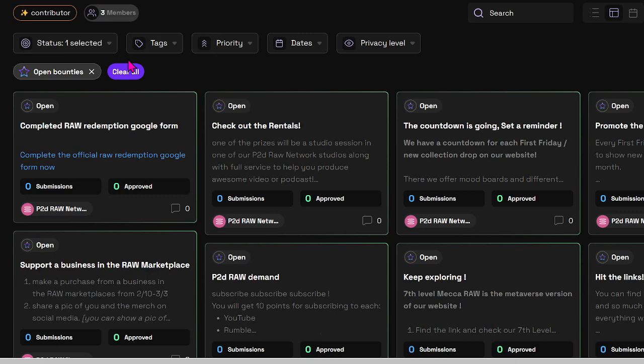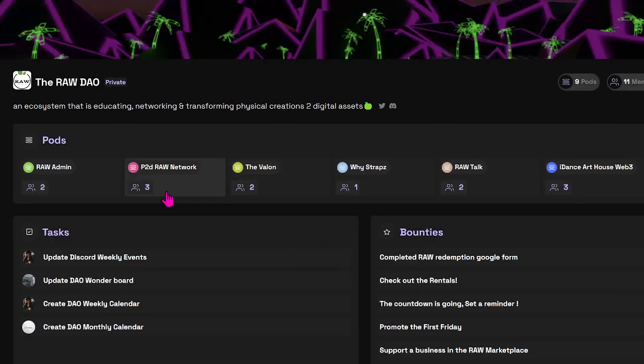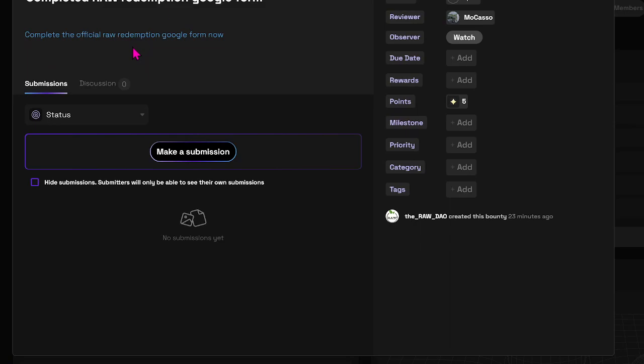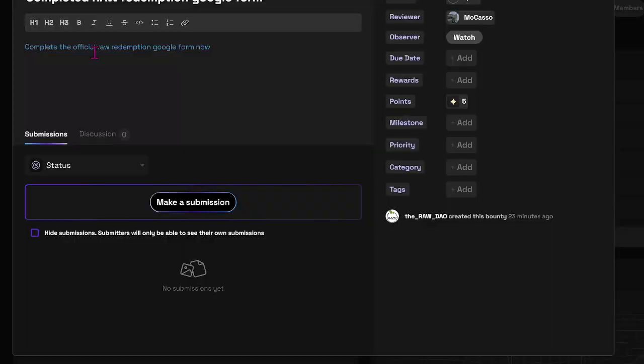Once you're done filling out the Google Form, navigate back to the pods. Each one of our businesses has their own pod. For example, in the P2D RAW Network one, you'll see there's a bounty that says 'Completed RAW Redemption Google Form.' If you need that Google Form again, you can also click it right here — you don't have to come through the metaverse, you can go right through Wonder to access that Google Form.